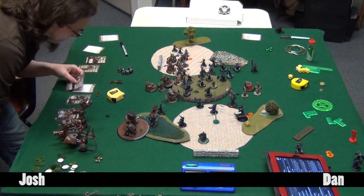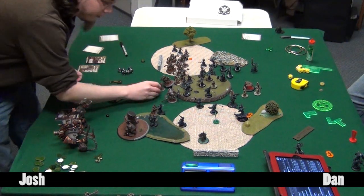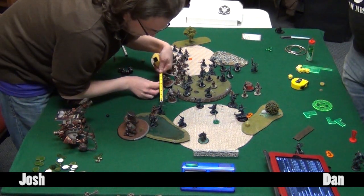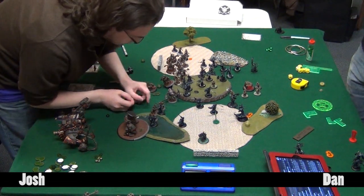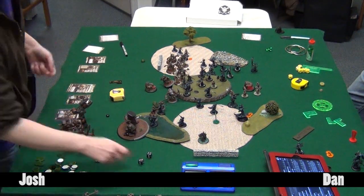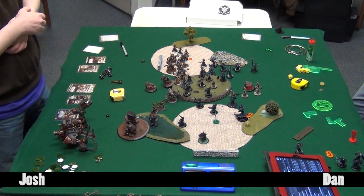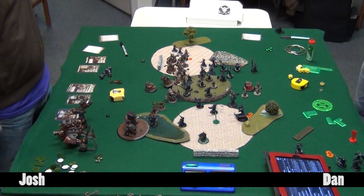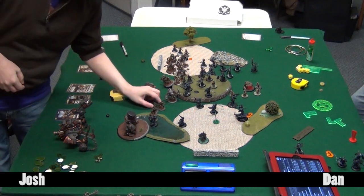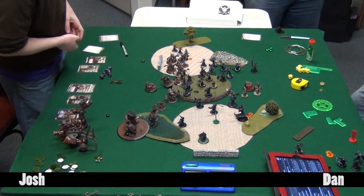Damiano plays ballsy for end game - Dan shifts Surefoot (which he dropped at the beginning of the turn) back onto Damiano himself because it's the best place for it. Dan's feat basically ruins any assassination run because otherwise the Helldiver next turn would pop up and headbutt Josh. That's why Surefoot gets moved to the caster - you can't remove it by killing another model if it's on the caster. If it had stayed on the Vanguard Dan could have gotten rid of the Vanguard and then feated and charged.